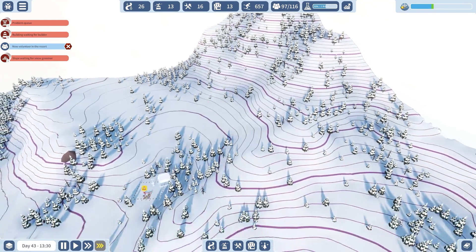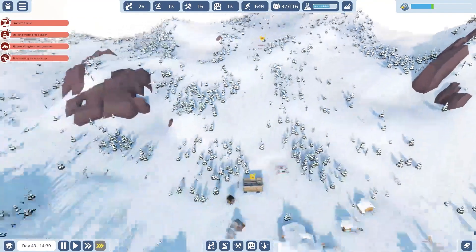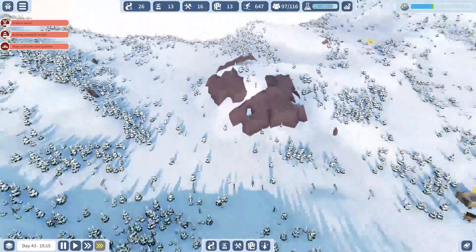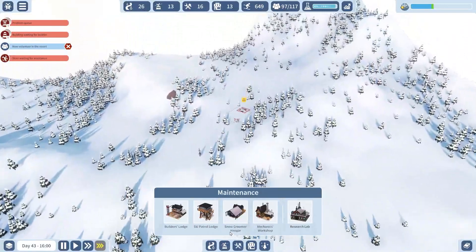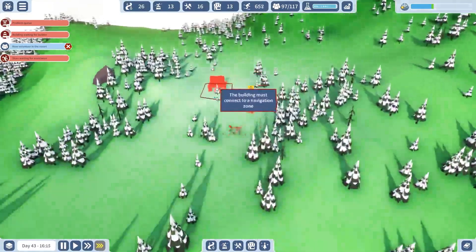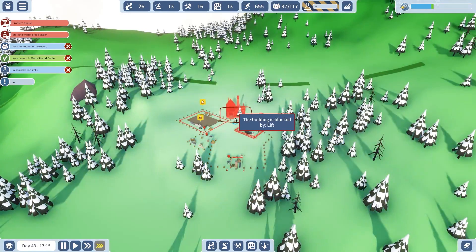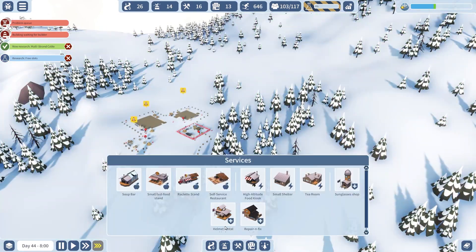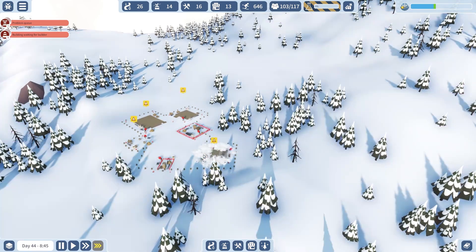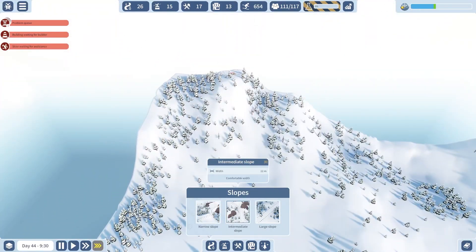Oh wow, look at all this stuff I have now — repair and fix, this has a capacity of 20 people. We're gonna build the four-person lift and it's gonna go up to this little flat area here. Then I want another lift that goes somewhere up here — oh my god look at this, terrifying! What would be kind of cool is if I could do one that goes around the mountain in some way. We also need to build some of this stuff up here: snow groomer, ski patrol of course, mechanic. And maybe we should build something up here — we can build a little tea room. That sounds lovely, have some tea.